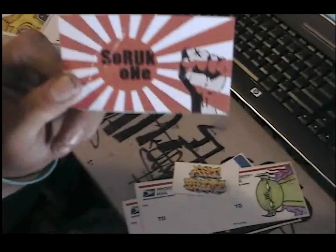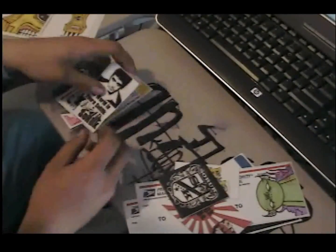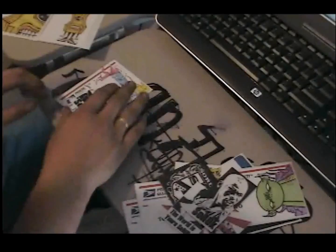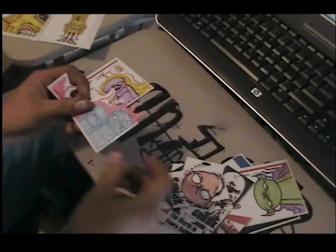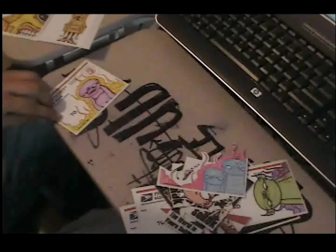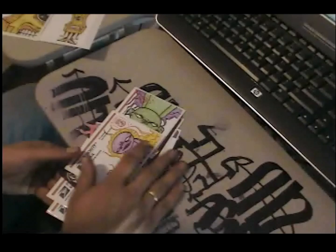A bunch of prints — Japanese rising sun, the shield one is really cool, Tony Montana, this one's cool print. These ones are cool. This hand-drawn one is laminated — I really like this one a lot. And this one's hand-drawn too, it's cool. Thanks for that pack man, I'd like to do another trade if you would — I like your style, it's way good.